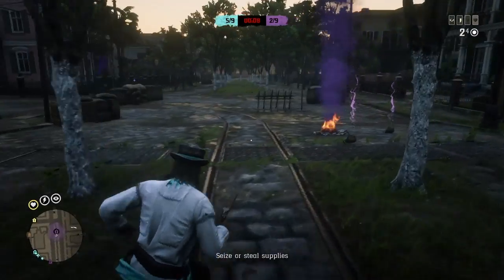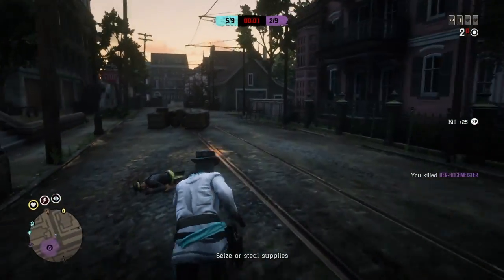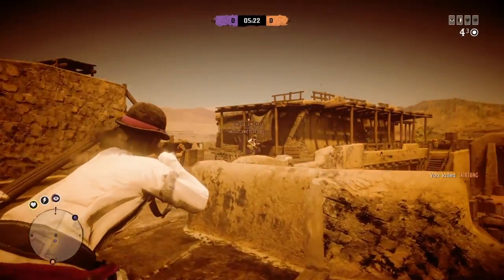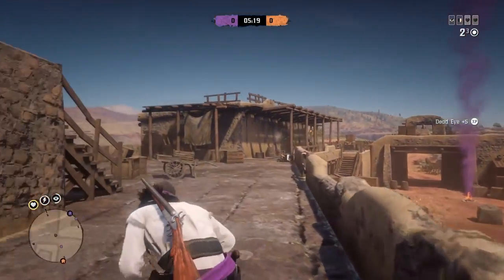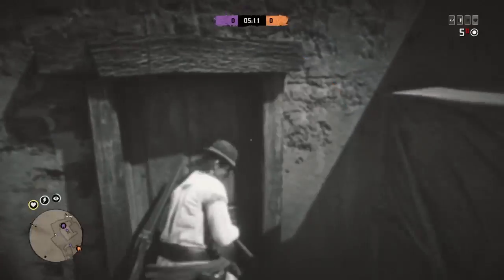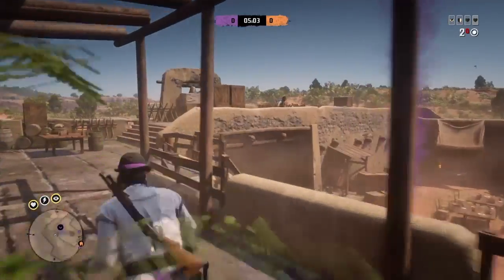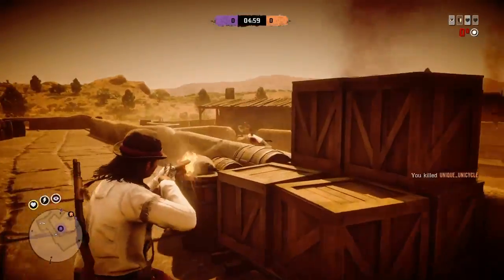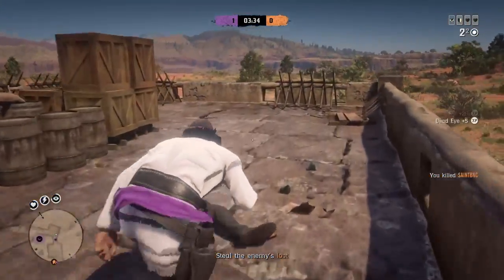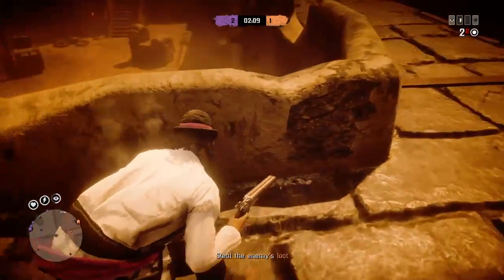There is a new PVP series and this is my favorite part of this weekly update. There's a special variation of Up in Smoke where you carry bags and deliver them to your home base. The best thing about this variation is there are no snipers, no rifles, and no repeaters — none of that rapid-fire stuff people abuse. You start with throwing knives but can pick up double barrel shotguns, sawed-off shotguns, and pump action shotguns. It's pretty good for run-and-gun action.